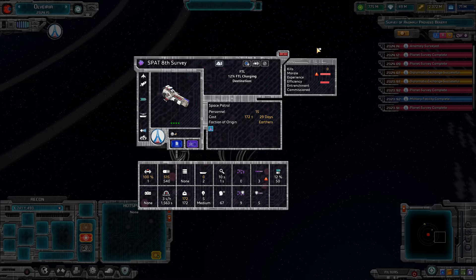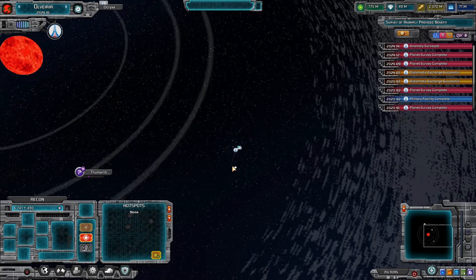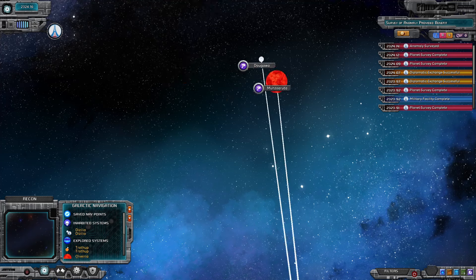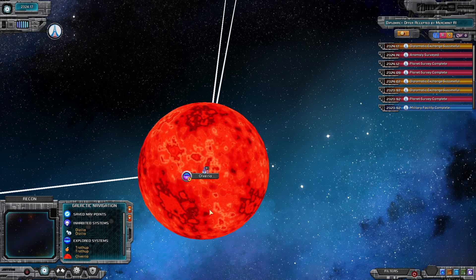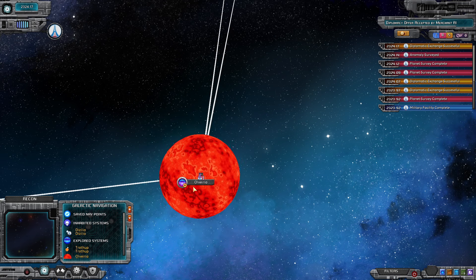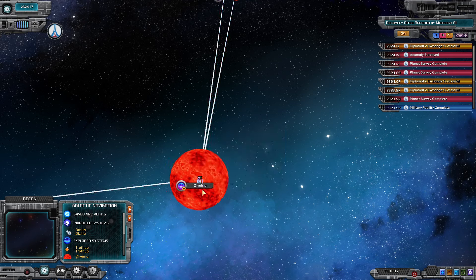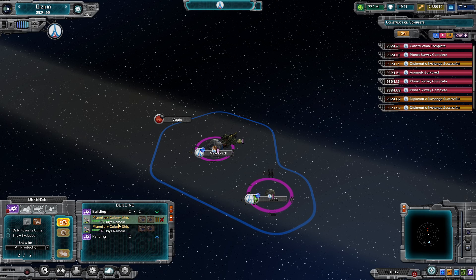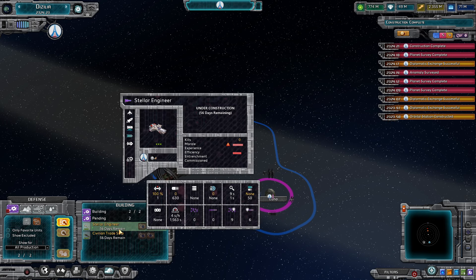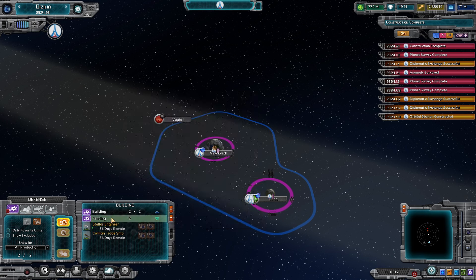It was basically fully charged because it just went to the next system - it understands how to do jumps in order to get where it's going. I have to check for these things because this is a Supreme Ruler game, not your average FTL game. The fact that the AI even knows how to do this is supremely impressive - in Supreme Ruler Ultimate the AI didn't even know how to cross an ocean. So knowing how to jump between solar systems is astounding to me. We're now building the two colony ships, which will get done in about a year. The trade ship and stellar engineer will take about 56 days each.